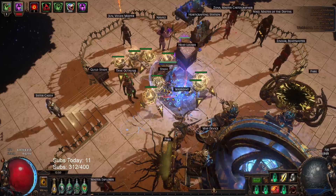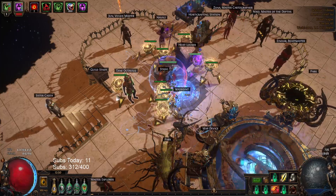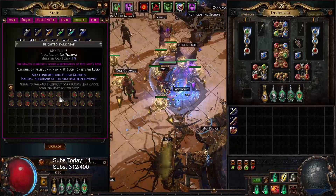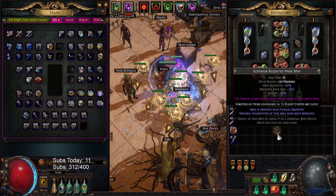Hello, my name is Ethan and welcome back to another episode of Path of Exile Ritual League 3.13. In this episode I have another build and another AFK tier 16. So here we have a blighted park with triple teal 15 lucky chests, and then we're going to put four chisels on it.